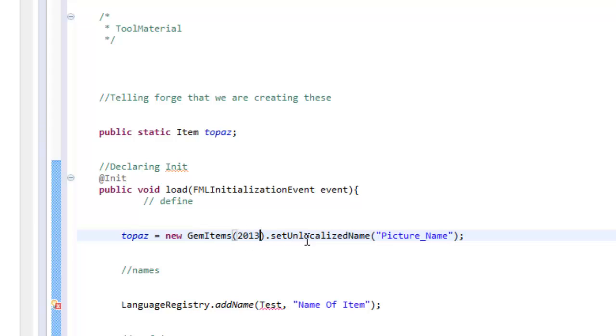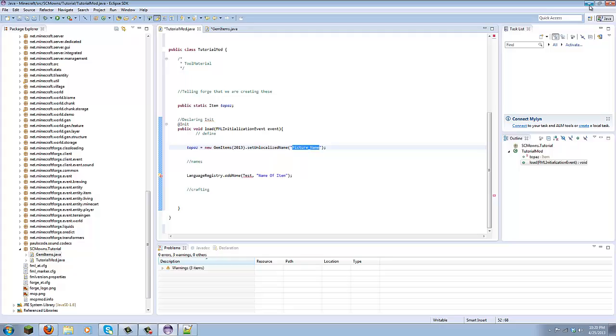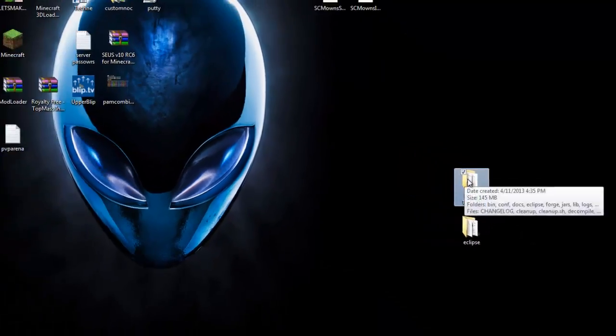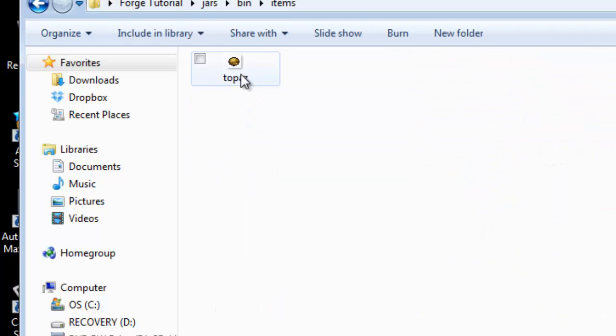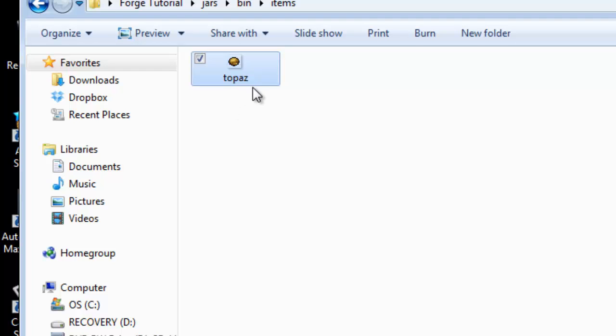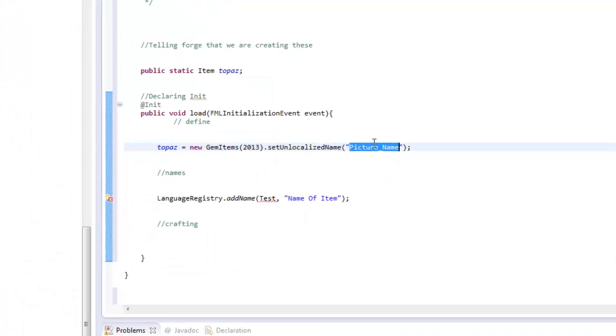Then .setUnlocalizedName - this is our picture name. Go back to your Forge tutorial folder, jars, bin, inside the items folder - what is the name of the picture? We called it topaz, all lowercase. Capitalization is case-sensitive, so if you put a capital letter it's going to look for that exact capitalization. I'm going to set this picture name to topaz, all lowercase.